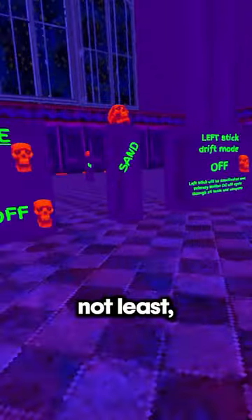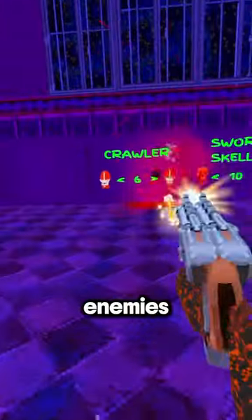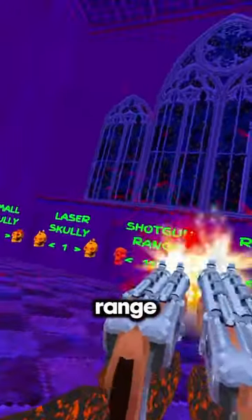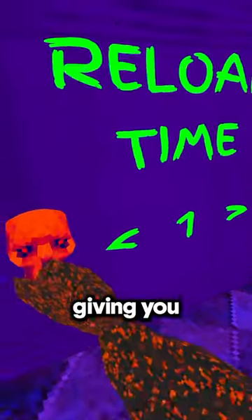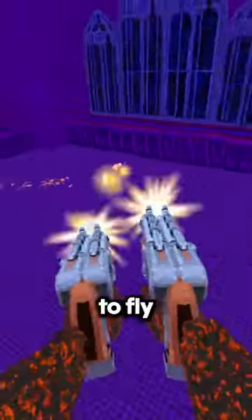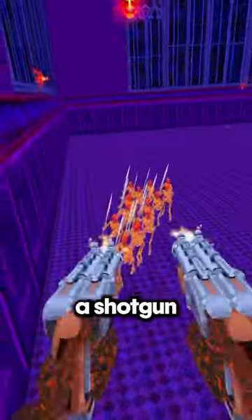Last but not least, the new sandbox mode. It's awesome because you can customize enemies, increase the shotgun's range basically to infinity, and decrease the reload time, essentially giving you an automatic sniper rifle. Which you can also use to fly around the map because of the awesome shotgun kickback — so it's pretty much a shotgun jetpack.